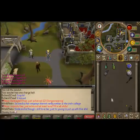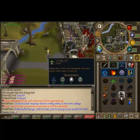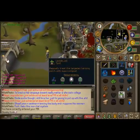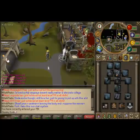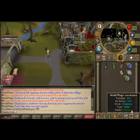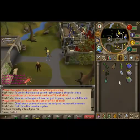I use the Fertile Soil spell which grants super compost-level protection. The spell only costs 2 Natures, 3 Astrals, and 15 Earth runes — the Mystic Mud Staff grants unlimited earth runes. What I normally do for my first run is get my inventory organised with runes on the right, and then head to the first patch.